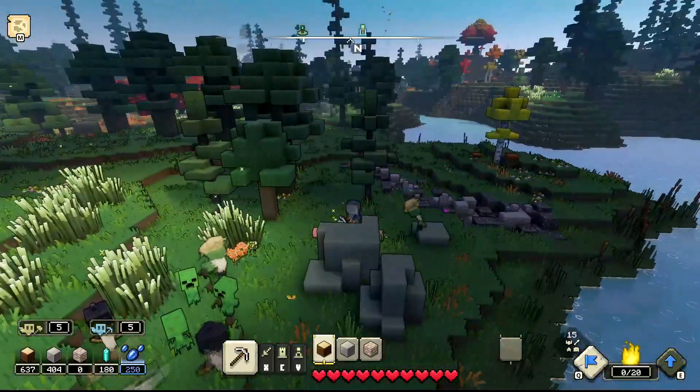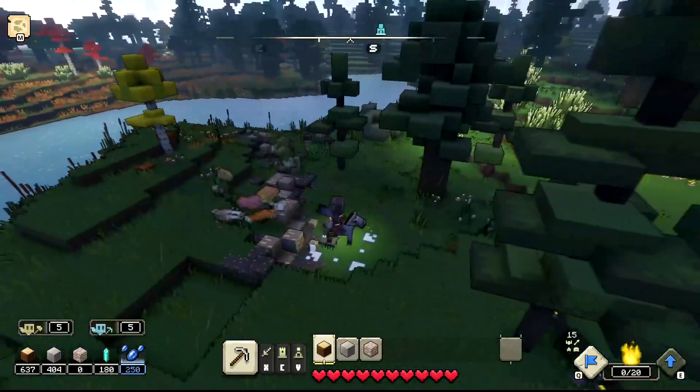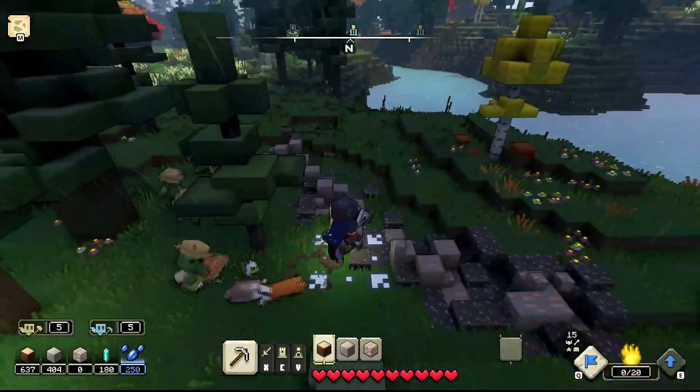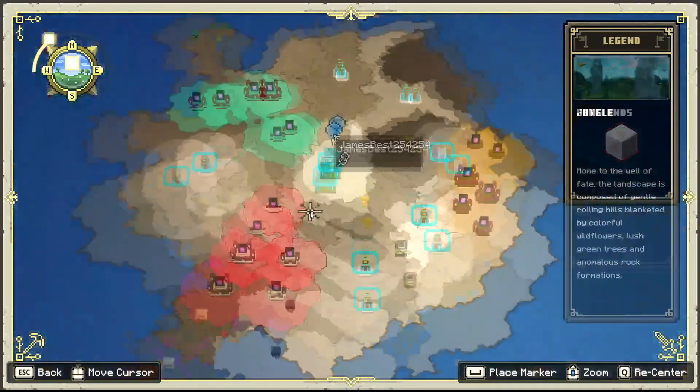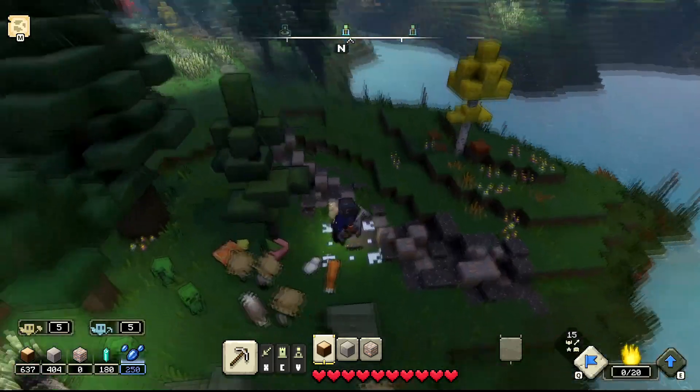Here's some iron right here. You'll just see it laying on the ground. I don't think there's actually mining like going underground like traditional Minecraft, but I'm going to show you where I am on the map. I believe all the maps are procedurally generated. You just got to go into the map itself and find out what section has the iron.